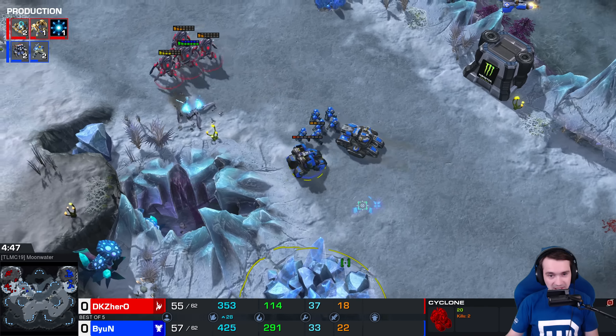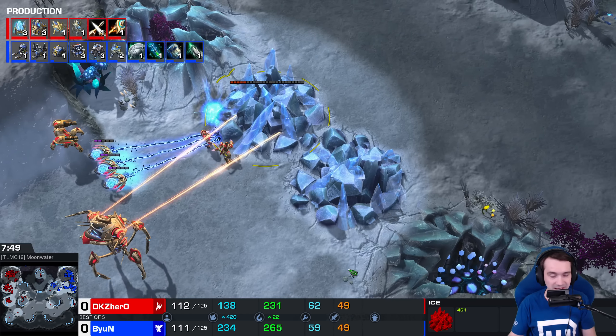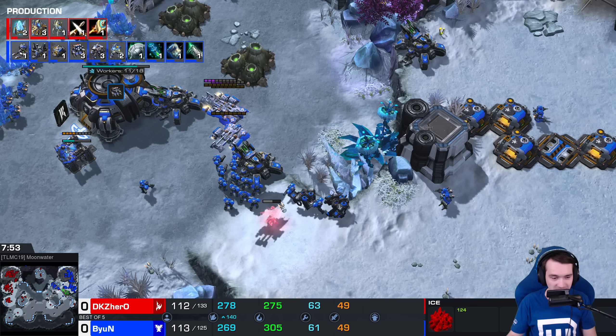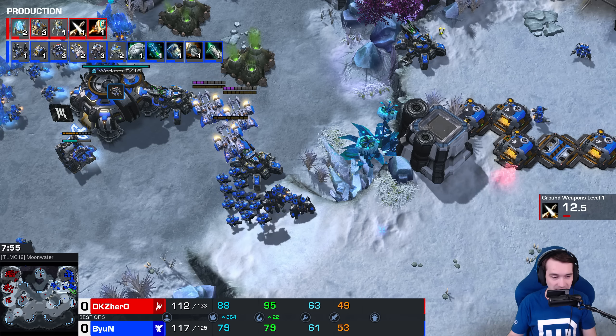Beyond is building layers of supply depots to wall off against chargelots, especially. Interesting — this base can be attacked from the low ground if Hero is able to mine through it. Or if anyone goes through the mineral wall, that opens up a whole attack path. Some of the ice rocks here are just labeled 'ice' — hardened ice. Immortals and sentries working their way through, adept shades keeping track of things.